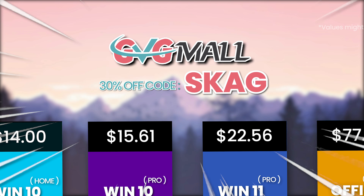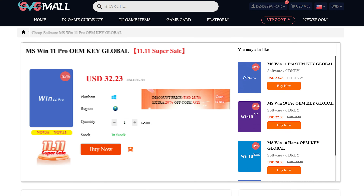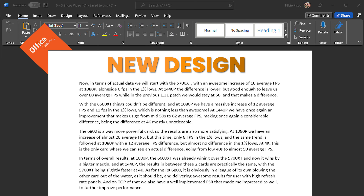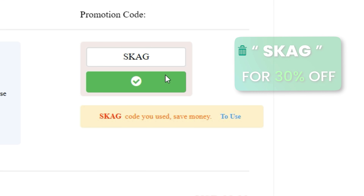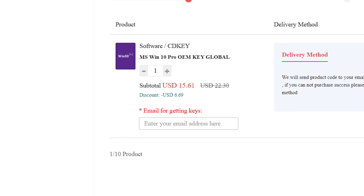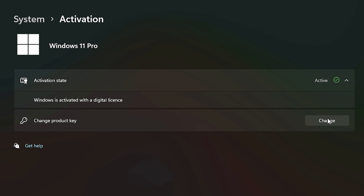Today's video sponsor is GVGMO, bringing you lots of software deals like Windows 10, Windows 11, and Office 2019 or 2021 with a new Windows 11 design. For all of these, you can use my SKG discount code for 30% off, getting a Windows 11 serial key for $22 and a Windows 10 one for only $15. Use the key in your Windows settings and you'll have an activated system.